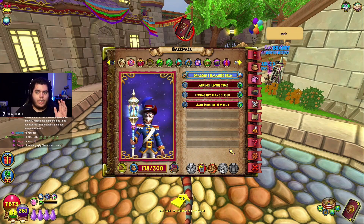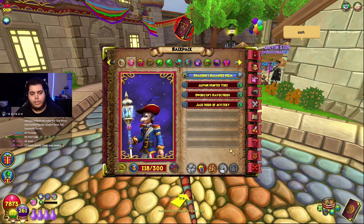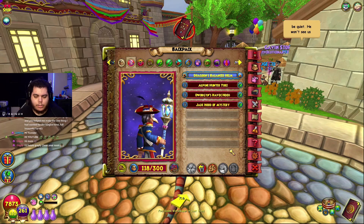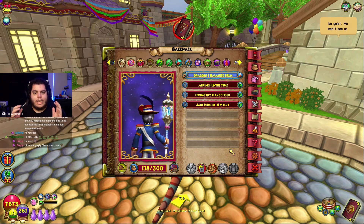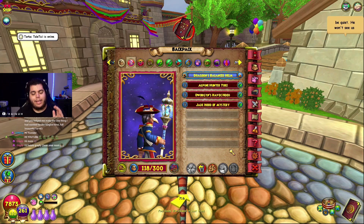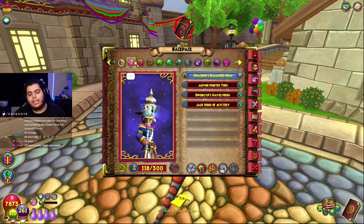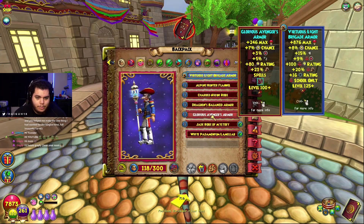I looked at some of the gear that's supposed to be coming out — I looked at the new wand, I looked at all the new gear — and I tried my hardest switching around robes and wands to see if there was a way to get max damage, max crit, and make it even higher than 146. You can technically get 147...